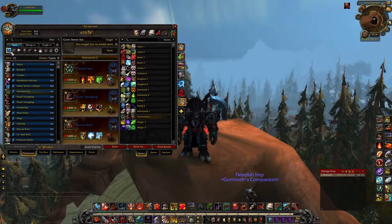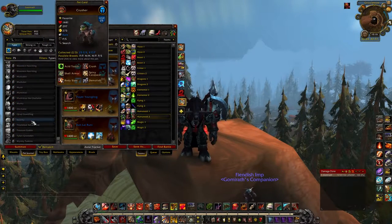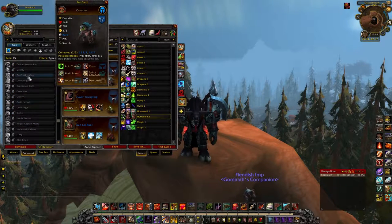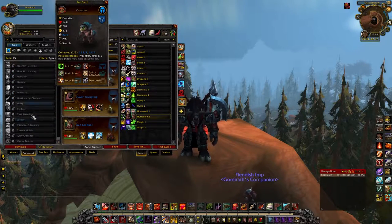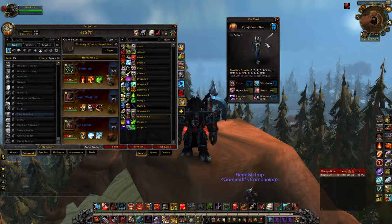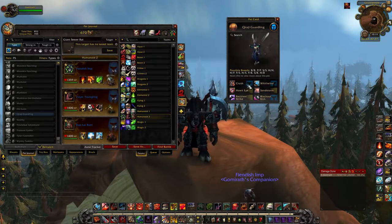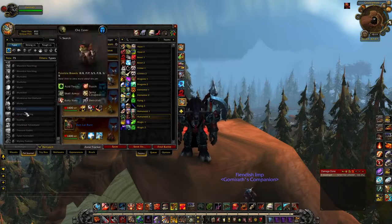Those are my favorite humanoid-type pets. There are some other really good ones out there — like the Quiraji Guardian, or Quiraji Guardian. This is actually the last pet I need to finish my Zookeeper, but he only is around during the summer. I'd recommend a speed-speed version to be able to get Blackout Kick, Sandstorm, and run Crush or Whirlwind. He's just a really solid pet. Humanoids are just really strong in the PvP meta.